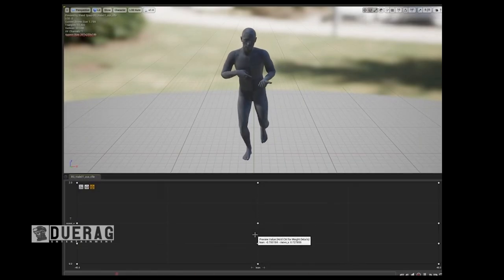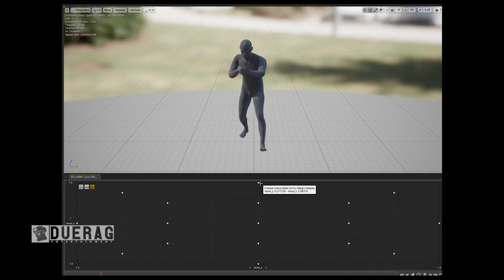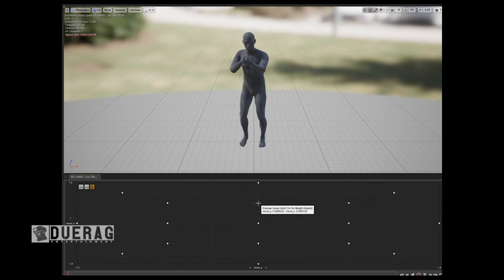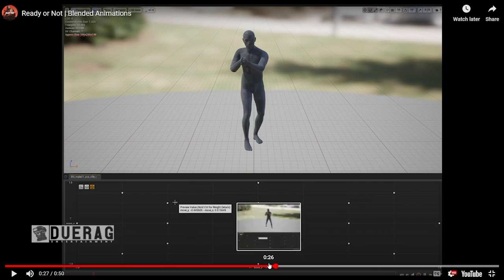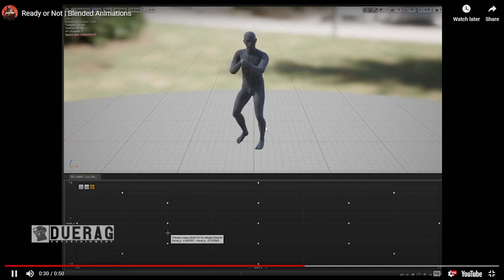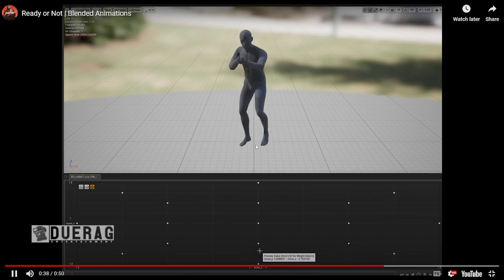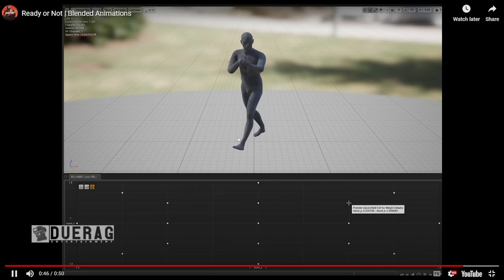Now he's coming back down, slowing down, now standing still. In the second section he's kind of skipping - I've actually seen suspects skipping around in-game and it looks a little odd. Then he's walking diagonally, walking backwards diagonally, now skipping backwards diagonally, and moving forward again before stopping.